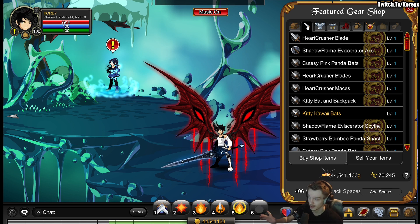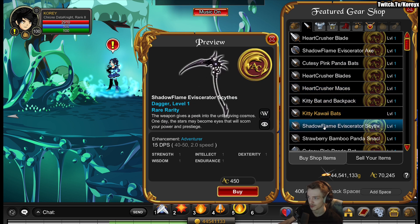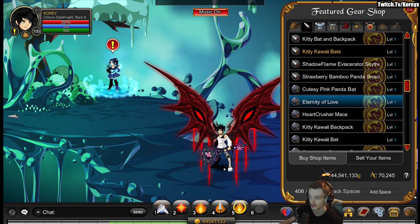The last thing for this video is there's also rares in the feature gear shop. The feature gear shop doesn't always get an update, but it's always good to check it every Friday. These new weapons are new and also rare, so check out some rares if you have ACs laying around. This one has a really cool unique animation where the gear stops spinning because the other gear is spinning, stopping it — pretty unique animation on that.